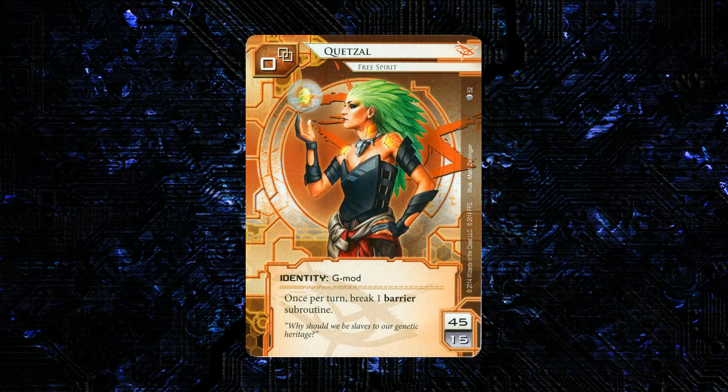The first card in the pack is the long-awaited new Anarch ID. It is Ketzel, Free Spirit, a G-Mod ID, 45/15 like normal, no link, and once per turn, break one barrier subroutine. I sort of feel like this is the good Kit.